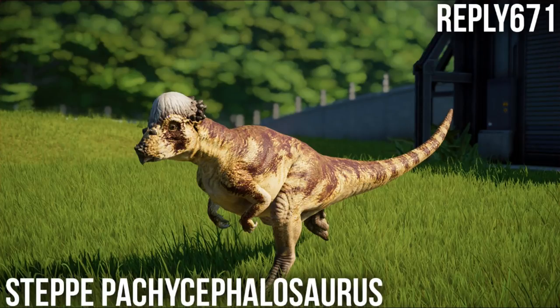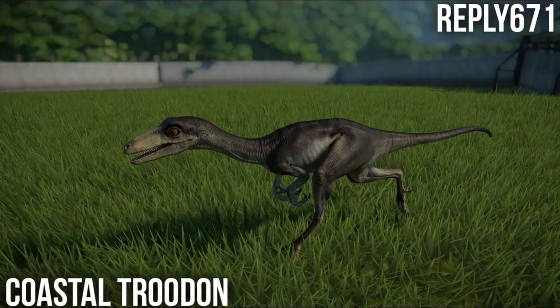We have the Steppe Pachycephalosaurus, which is perfectly nice - looks super chubby, super thick with two C's, and has some nice brightness to it. We also have the Coastal Troodon, which I quite like. It wouldn't be that high on my list but it's pretty cool - it's got this charcoal-y, ash kind of look to it that goes quite well. It does look somewhat similar to one of the existing Troodons, but it's not bad.